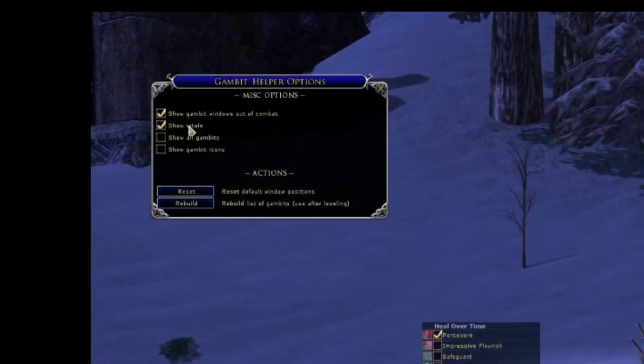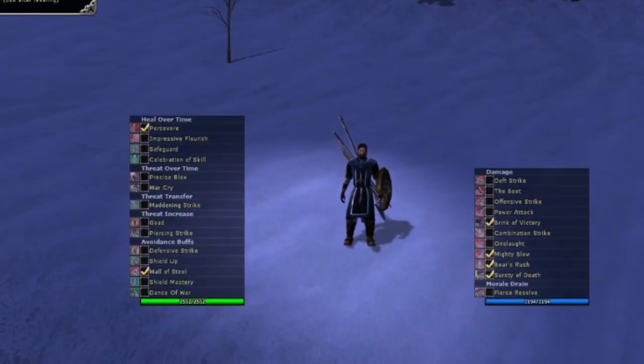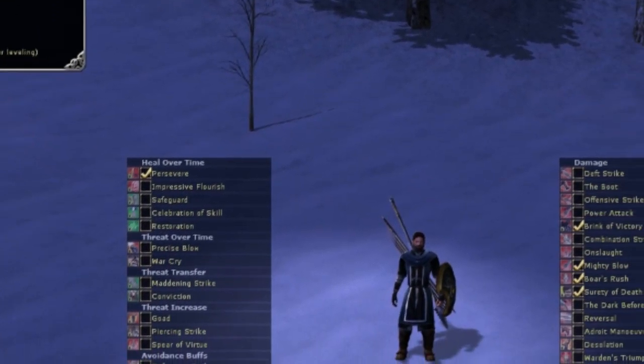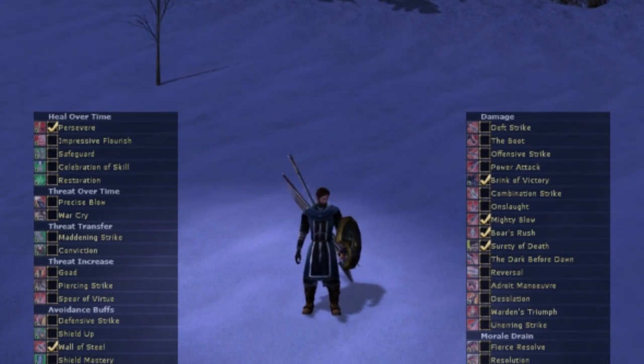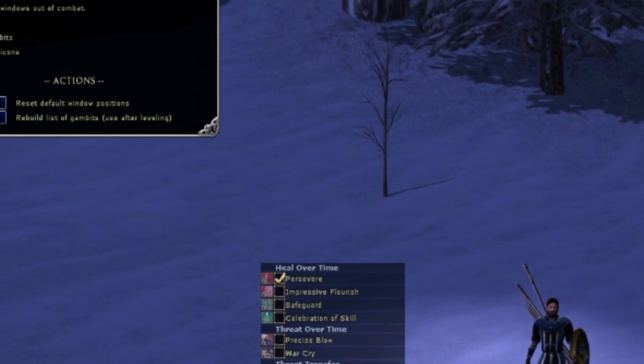Second, you can show your vitals — what this does is it adds your vitals to the corresponding screen, one for morale and one for power. I turn this off because I've got Palantir on and it seems redundant to me. 'Show all gambits' will show every gambit in the game regardless of your level — I click this off because I don't want to see gambits I don't have yet.